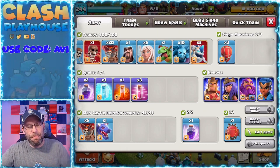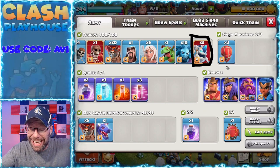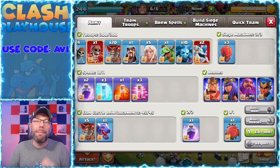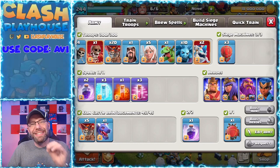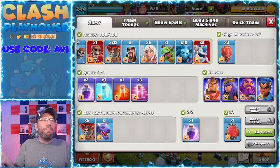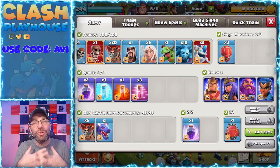Now let's get to the next thing everybody's asking about — the ice hounds. Yes, I know the ice hounds are 40 troop space instead of 30 troop space. We talked about this in a different video. I absolutely love the ice hounds. I can't tell you how many times the ice hound in particular was the thing that got me the triple, because it's freezing everything around it. The pups that come out are slowing down defenses as they're shooting at the defenses. You'll see in some of these replays how much those ice hounds do for me.